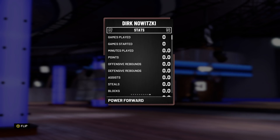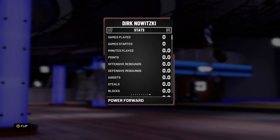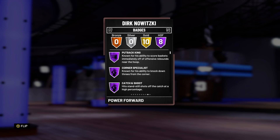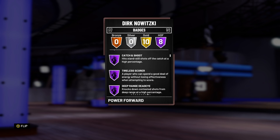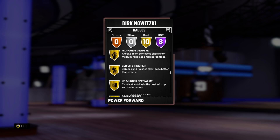97 offense, 87 defense overall. Obviously he does leave a lot to be desired in some areas, but there are certain things this Dirk Nowitzki can do which are absolutely incredible for a 7 footer. He has got 8 Hall of Fame badges: put back king, corner specialist, catch and shoot, tireless scorer, deep range Jedi, limitless range, pick and pop, and difficult shots, as well as 10 gold badges.